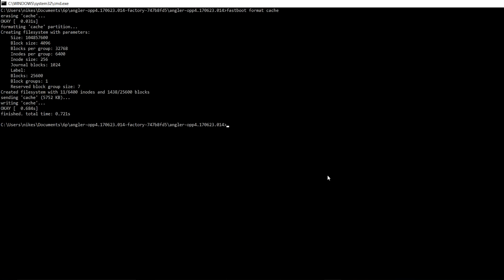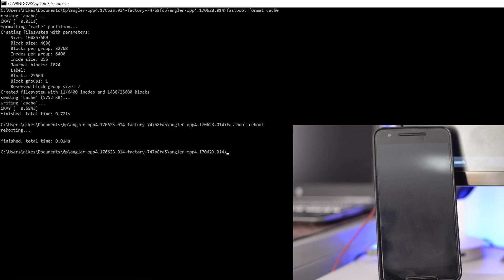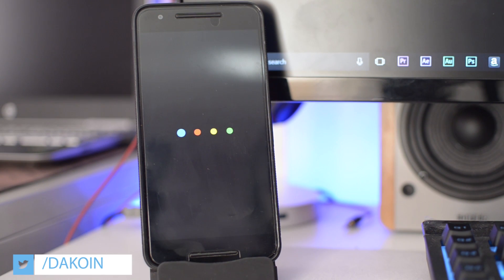Alright, that's pretty much it — it's gonna wipe everything. If it doesn't, or you get an error, just boot into the recovery menu, wipe the phone, and start it up. Now we can reboot from here, so type in 'fastboot reboot' and watch it boot up. This might take a while because it's the first time booting up after flashing all those files, so just be patient and sit back and wait.